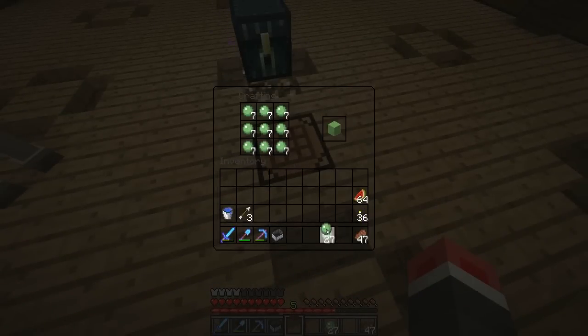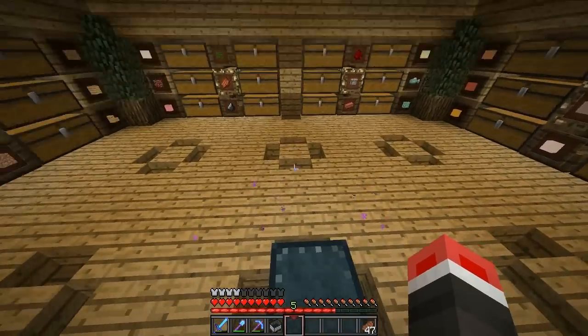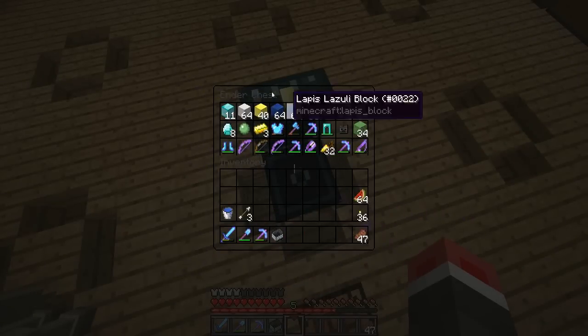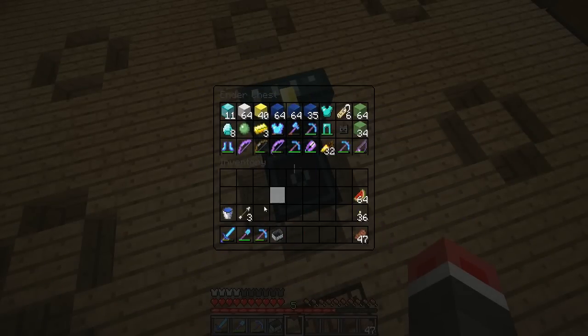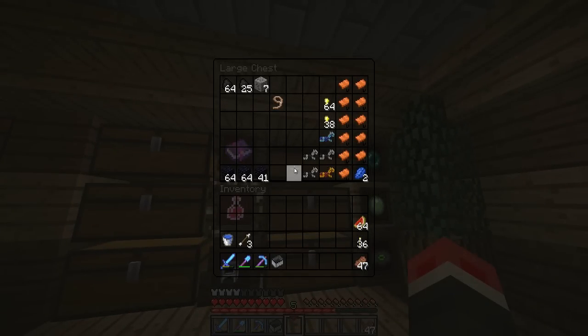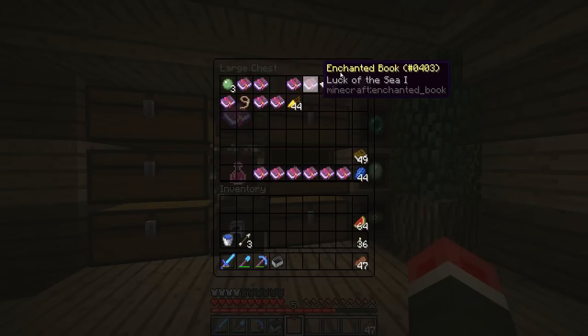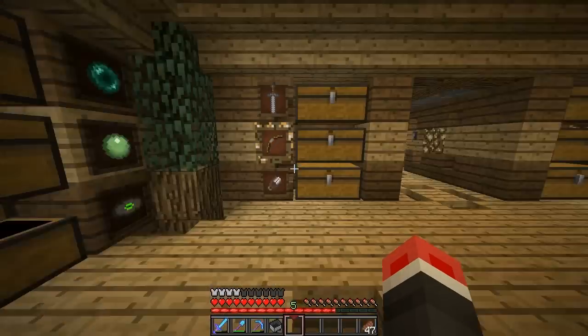If you guys have any ideas of what I can build out of a little stand, that would be great. Looking through my inventory — I could have a little lapis stand, but I think people are good on lapis. Gold is already taken, iron's taken, I'm not selling diamonds, armor's pointless to sell. I could sell saddles, but who's gonna buy saddles? Someone's already making an obsidian shop. Puffy's already got enchanted books. There's not much to sell at a little stand.